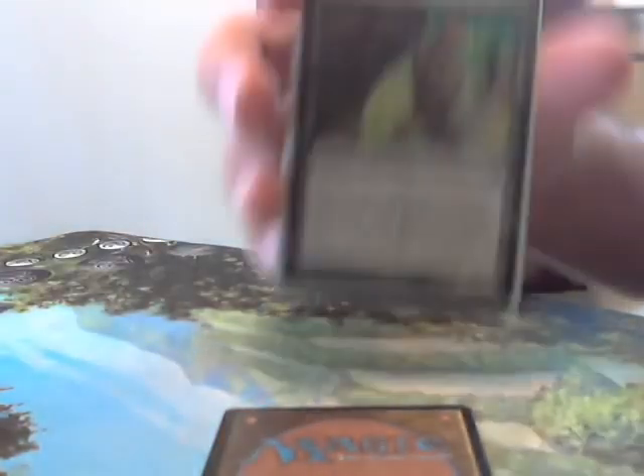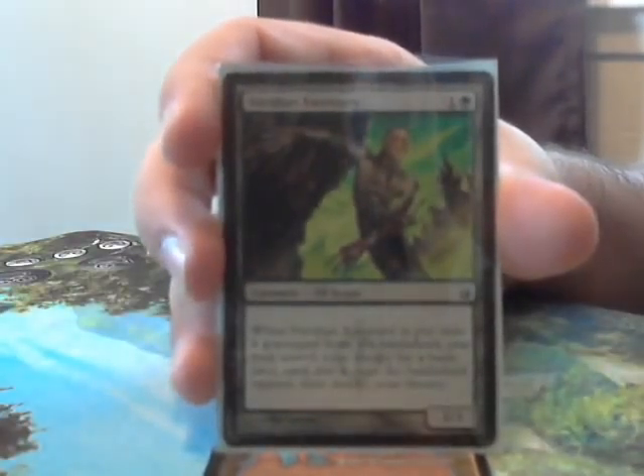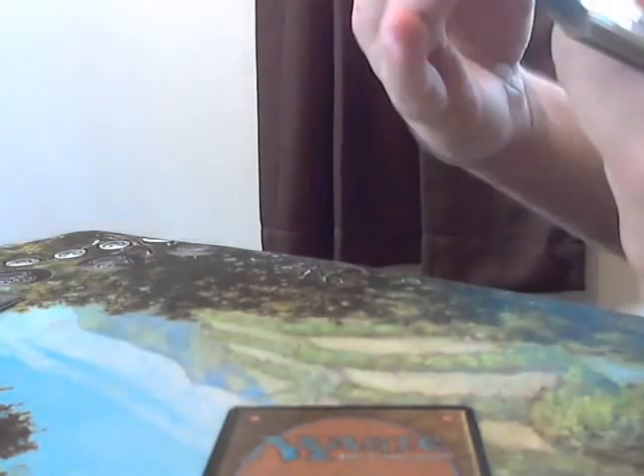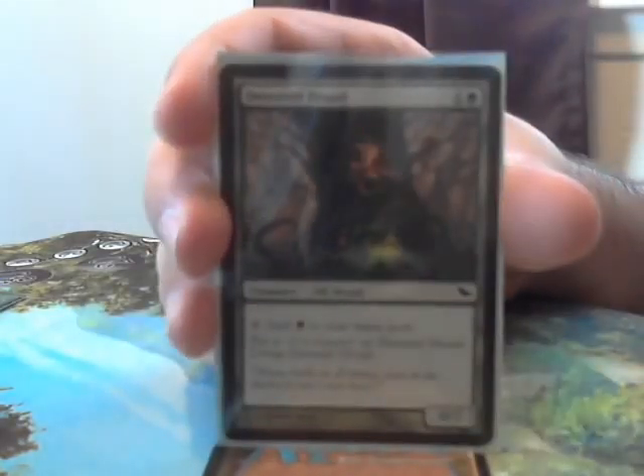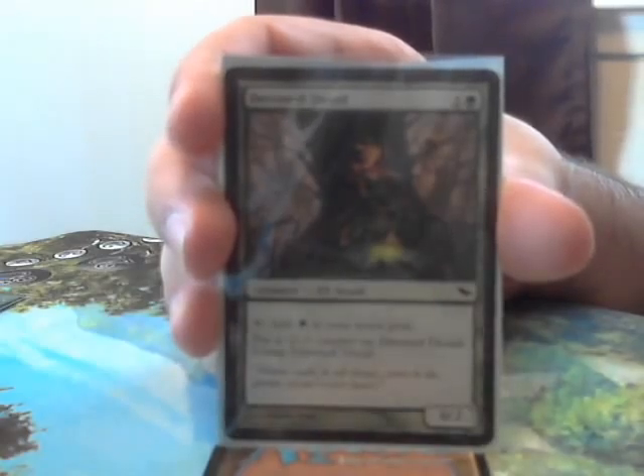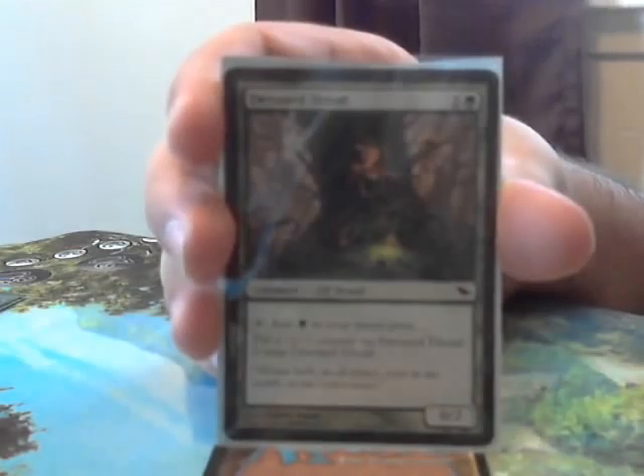Next we have Viridian Emissary — he's a low cost elf who is basically a walking rampant growth, allowing you to put a basic land into play tapped when he dies. Next we have Devoted Druid — she's a sweet one. She can tap to add green, just like most Llanowar Elves, and you can put a minus 1 minus 1 counter on her to do it again.